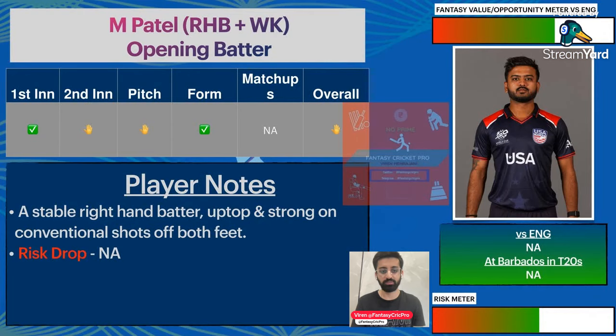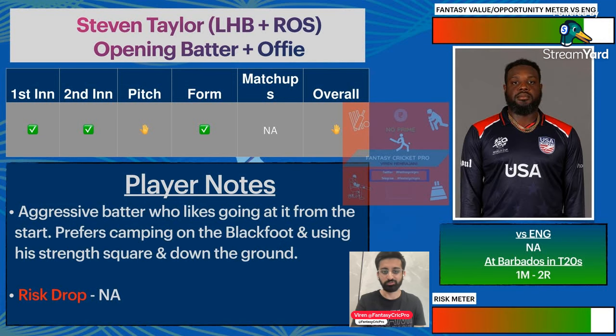Let's go towards the US team. Monank Patel is here, but sadly he has not yet come back. He was captain in the first game against Pakistan but has been injured in celebration after that. Steven Taylor will be useful with off-spin and is expected to hit a lot in the opening order — hence a decent pick in Grand Leagues.